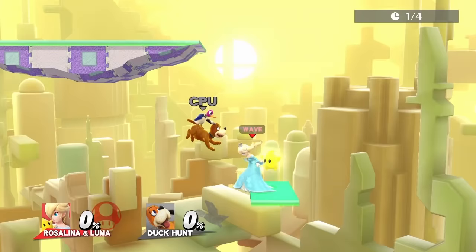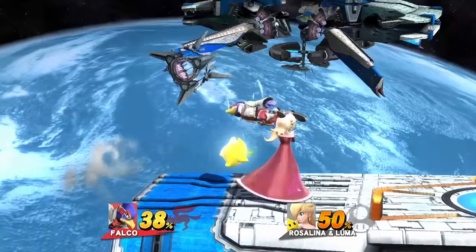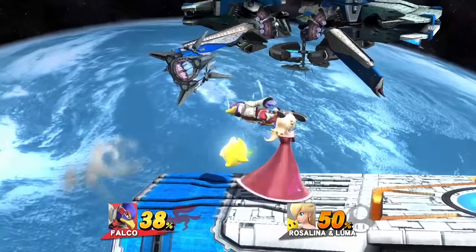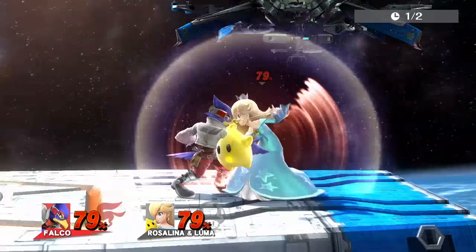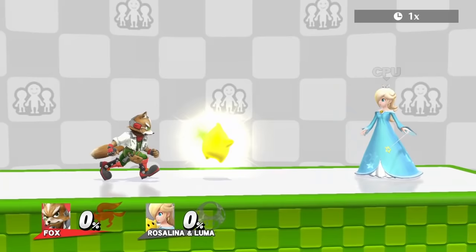Duck Hunt's best move is dash attack — it comes out fast and has decent range. Up air is good for edgeguarding Luma. Falco's best move is forward air, because it's an aerial with multiple hitboxes, which makes it easier to catch Luma in the air. Forward throw is also noteworthy as it hits Luma very far. Forward air is also best for edgeguarding Luma.